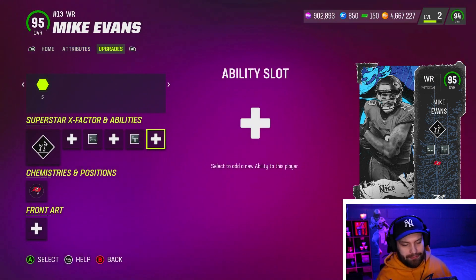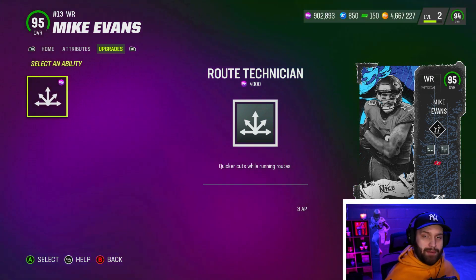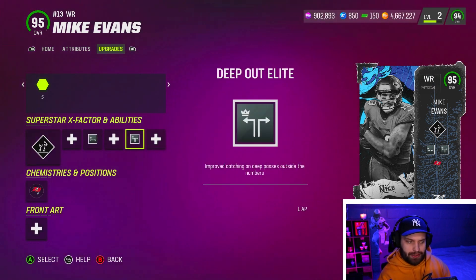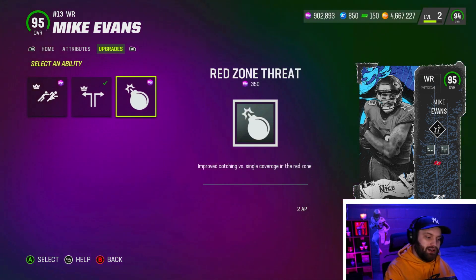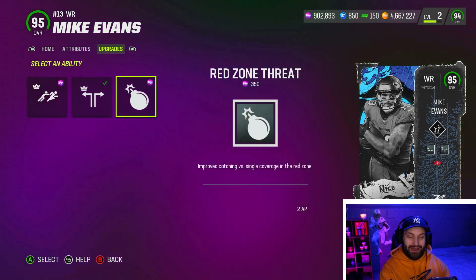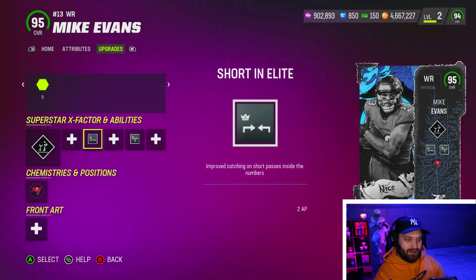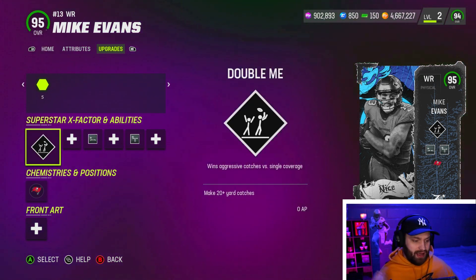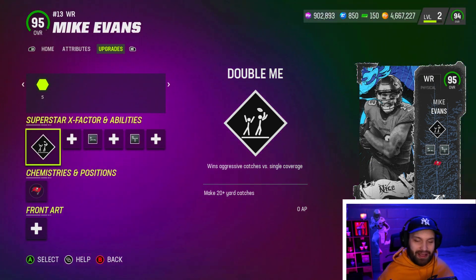His abilities, though, not very good. 3 AP route tech is his discount, and that's not really a discount since we have 2 AP abilities in the game — I wouldn't even use that. I'd probably just use the 2 AP short in the lead. The other discounted slot gets runoff elite for 1 AP, D-bot elite for 1 AP, and red zone threat for 2 AP. Not good discounted abilities at all. We're going to use short and elite, deep out elite, and get that double me on him. Mike Evans always plays amazing, and he's also the only player in the game with tattoos besides Odell Beckham.